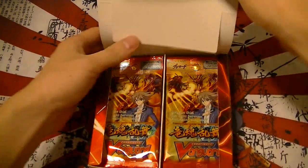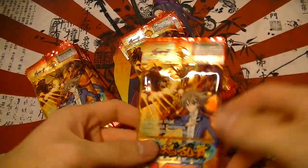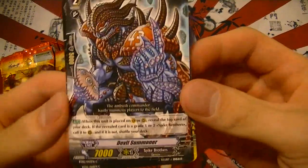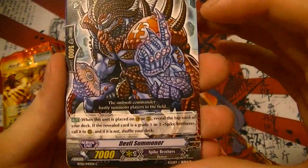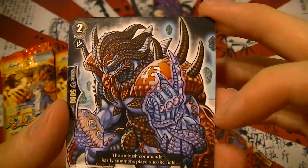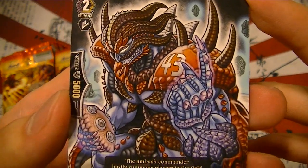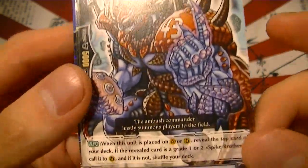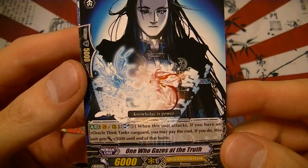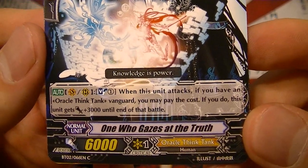As usual I'll open up a few packs and try to get one of each rarity for you guys. Here's a new clan called Spike Brothers — they're like a football themed clan, American football, but extreme, like Mutant League if anyone is old enough to remember that. There's also Devil Summoner, new Oracle Think Tank Soul Blaster, and One Who Gazes at the Truth — man, that is an epic name.